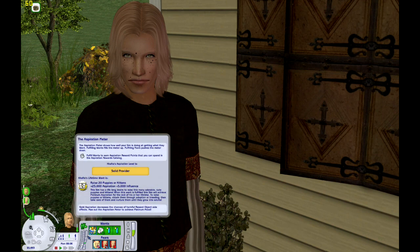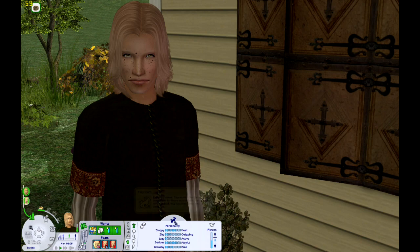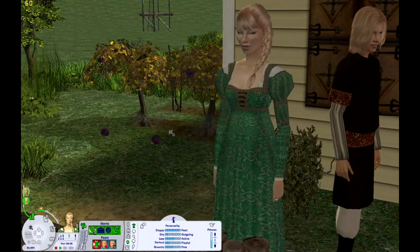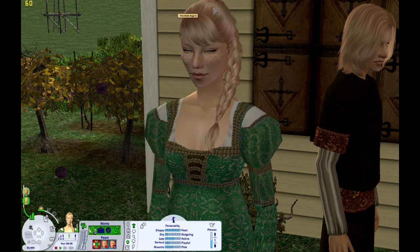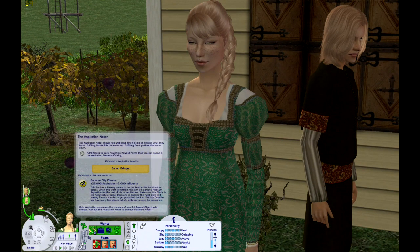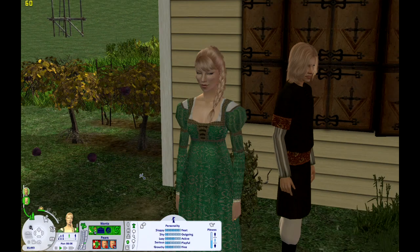He's a family Sim, which means he's gonna have lots of kids. He wants to raise 20 puppies or kittens. He is also a Capricorn — I kept rolling that, I don't know why. His wife — we're going to go with Macaw. She has green eyes, freckles, braided hair. She's a Fortune Sim who wants to become City Planner. I'm probably going to re-roll some of these. And she's a Virgo.